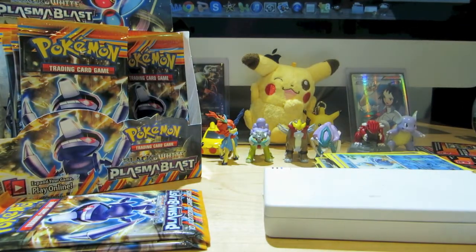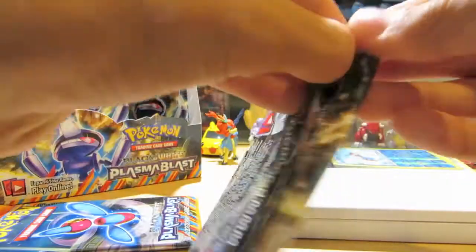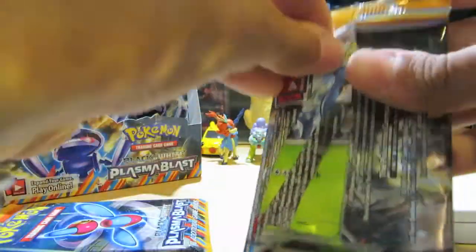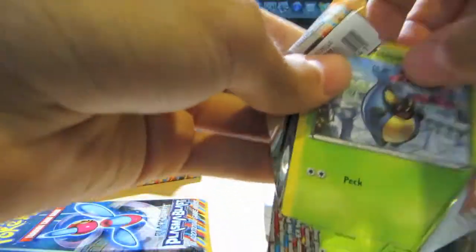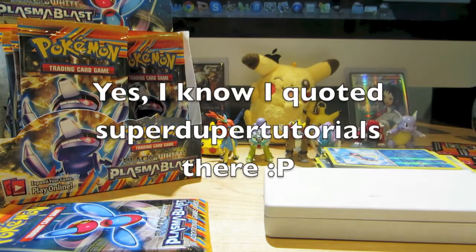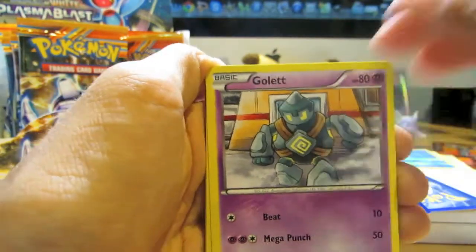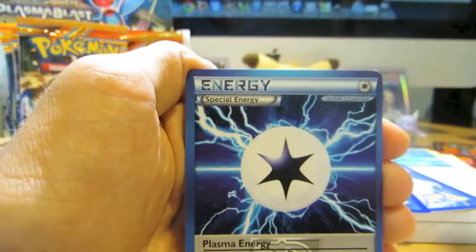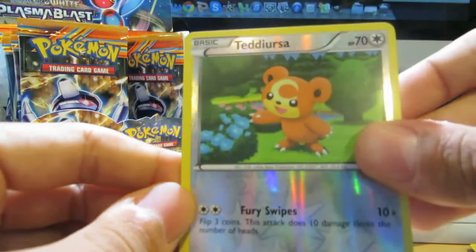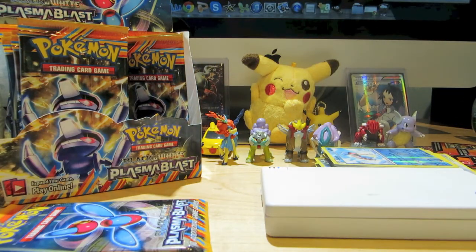Three packs to go. I'm trying to speed this up a little since my camera is on one bar left. These packs are tearing just weird. Code card, here you go. Carablast, Golett, Dredagon, Munna, Axew, Plasma Energy, Duosion, and Lairon. My Reverse is a Teddiursa, just a Common. And my Rare is Ooxie — I actually don't think I pulled this one, so that's pretty nice. Always getting something new is pretty good.